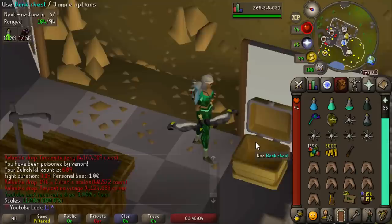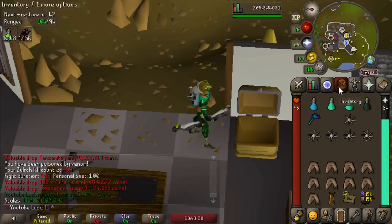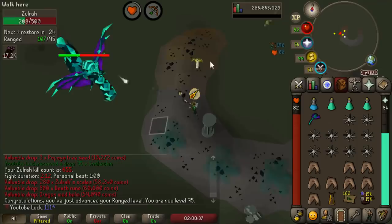It takes 11,000 Zulrah scales to fully charge the serp. Let's put 11,000 in and replace this bandos coif. You might be asking why, when I could just use anti-venoms — I'm actually going to save up my anti-venoms so I can grind Vorkath at some point in the future, since you need anti-venoms for Vorkath. If I use the serp helmet at Vorkath I lose the void bonus and it's just not worth it. 95 ranged at Zulrah — we're getting almost 50K XP per hour with a twisted bow, which is actually a pretty decent training method.